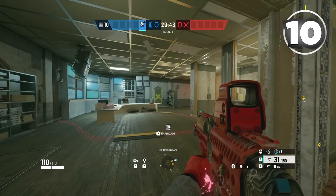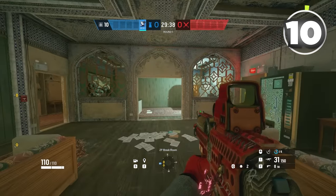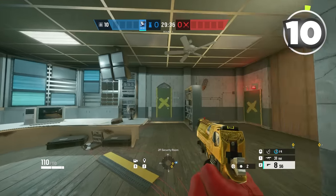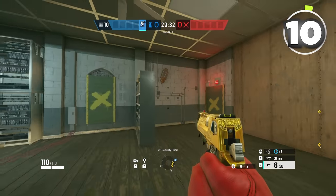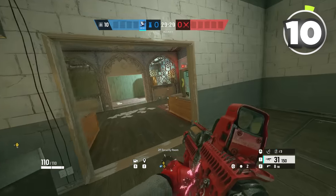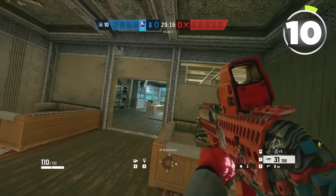The final thing that pros do that you don't is they change their aggression and playstyle based off of the map they're playing. Now that might sound pretty simple — duh, different map means you play different — but it goes a bit deeper than you think. Let's take Border for example. Border is a very, very tiny map. Because the map is so tiny, there's naturally just less rooms.